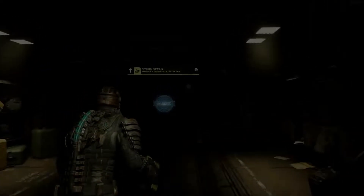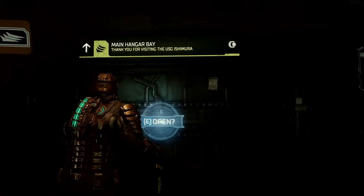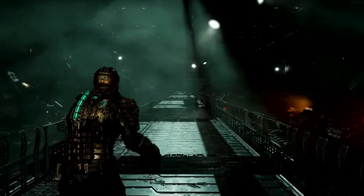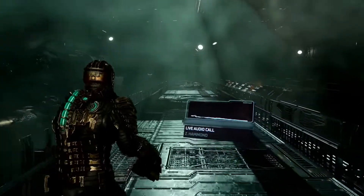Hi, my name is Philippe Ducharme, Senior Producer on Dead Space. Today, I'm here to give you a first look at one of my favorite sections in the game. We find ourselves here in the Ishimura's Hangar at the beginning of Chapter 3. We're going to make our way towards the Control and Engineering, where we'll attempt to restart the ship's engine.